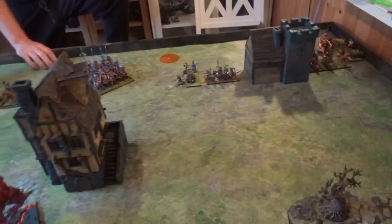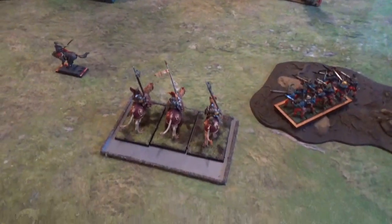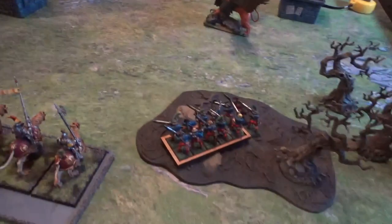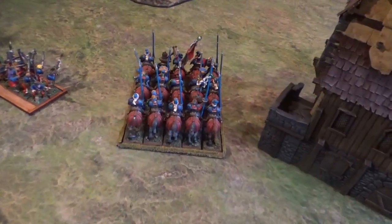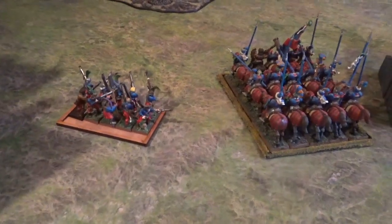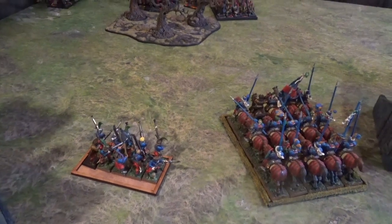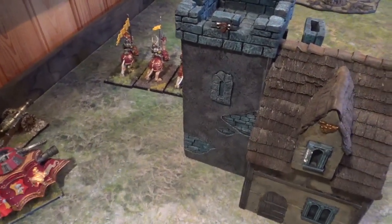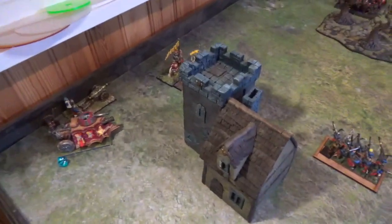Empire turn 1. I had no charges. I moved up Karl Franz, backed up the Demigryphs slightly as they were a bit too close to the Kadai, reformed and moved up the handgunners slightly, and moved up as much as I could with the Inner Circle Knights. The Steam Tank couldn't move because the Demigryphs were blocking it, so it stayed put. Next turn it will be able to move.